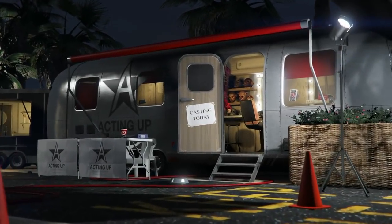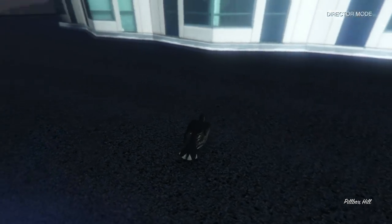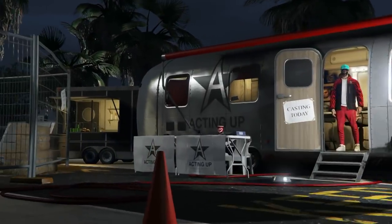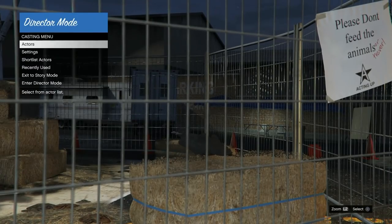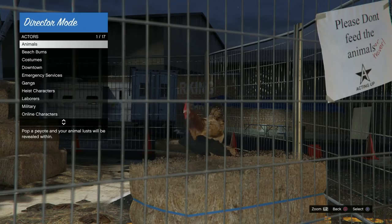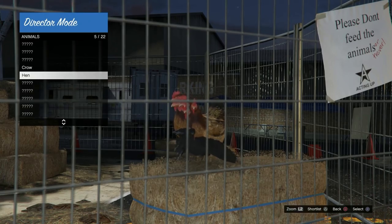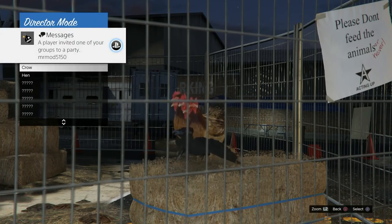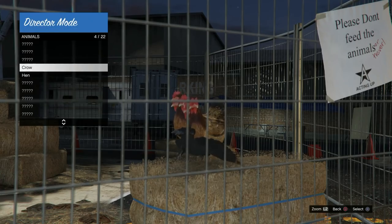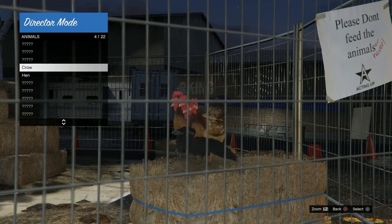Once you're in director mode as your online character, go ahead and return to the casting trailer. If you did it correctly, you should be hovering over the bird. Hovering over the bird while looking at your online character, click on the bird — now you're in director mode as the bird. Go back to the casting trailer. Now go to Animals, go up or down once, then go back over to the Actors section and the shortlist actors.